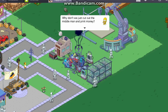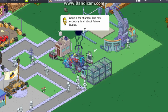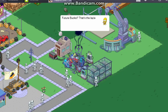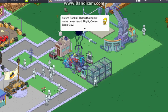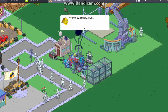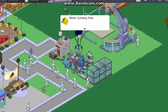Why did we just cut out the middleman and put money in? Cash is for chubs. The new economy is all about future bucks. Future bucks? That's the future bucks — that's the laser's name in our heads. Red corner guy? Worst currency ever.